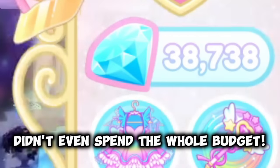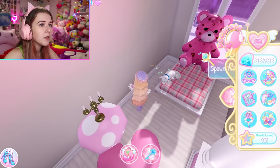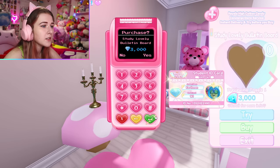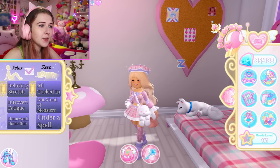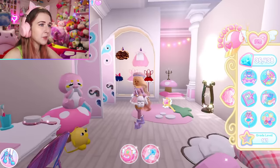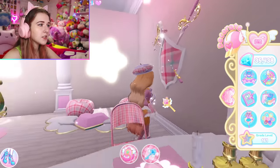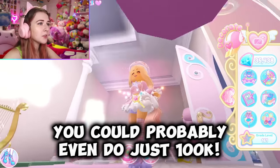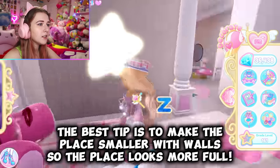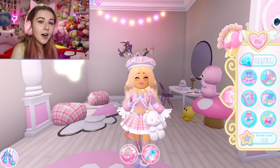We're basically done with the dorm and we didn't even use everything up — I could probably add more. I could add another poster, or a little bulletin board — only 3,000 diamonds — and sticky notes for only 100 diamonds. There are some random designs I put up on the board. The dorm is completed! This was less than 150,000 diamonds — actually only about 120,000 diamonds to make the dorm look like this. It was really easy — you just have to use items you already have and think smartly about what you place and what you buy. I hope this helps you make your own dorm in Royal High on a budget.